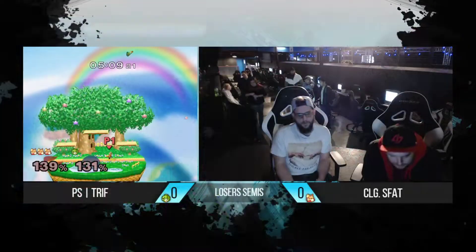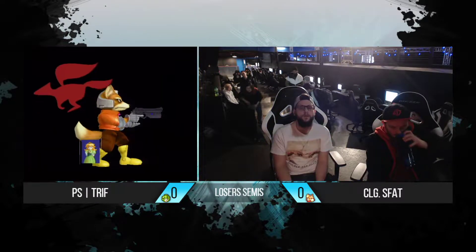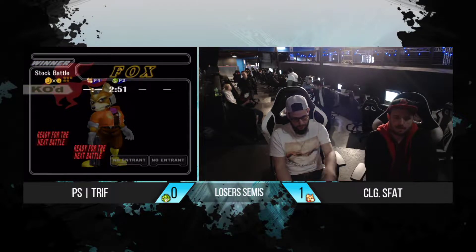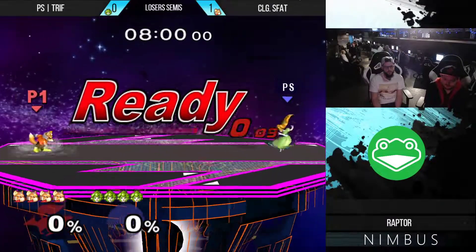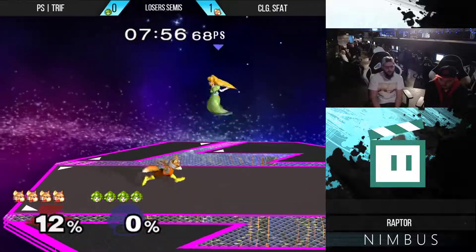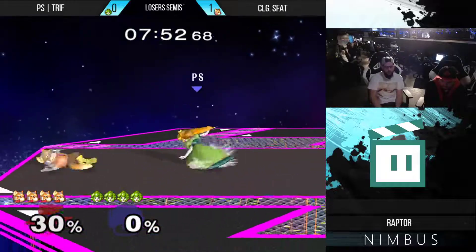As soon as s_fat recognizes the percents are in his favor he's willing to just take his time, wave dash around, look for the jab up smash. It's just so hard for trife — what's he supposed to do? Anytime he shields it doesn't feel very good, and if he ever gets caught by the up smash there's nothing to do. It's such a fast move that trying to space around it with a punish also feels pretty bad. Tough times to start there.